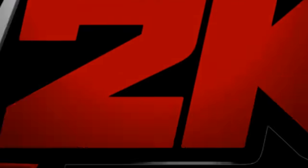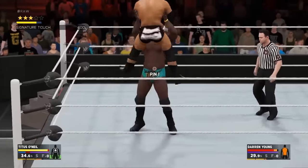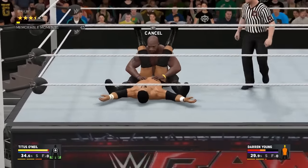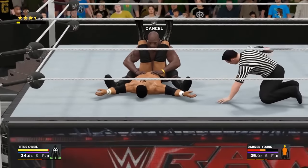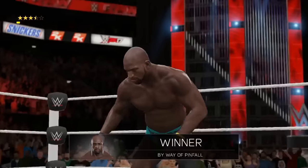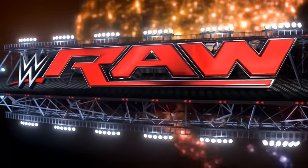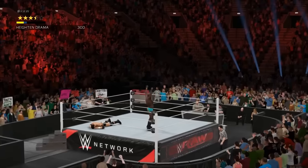Alright guys, welcome back to the channel where today we have some brand new footage of victory scene breakouts in WWE 2K17, courtesy of the WWE 2K dev account, which I'll leave a link to in the video description. These work just like the regular entrance breakouts, whereby you'll see a breakout option appear in the top left of the screen during your winning animation, and that then allows you to break out and continue the fight, beating down your opponent.